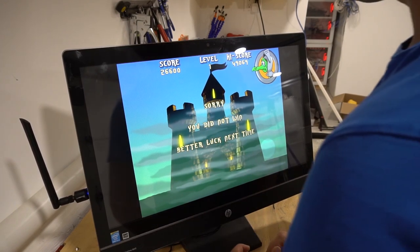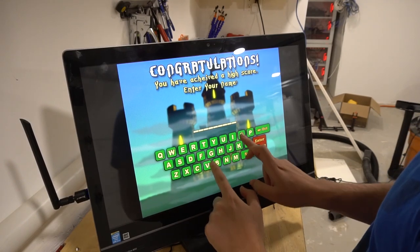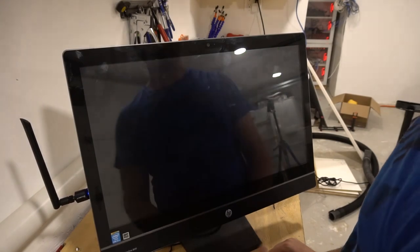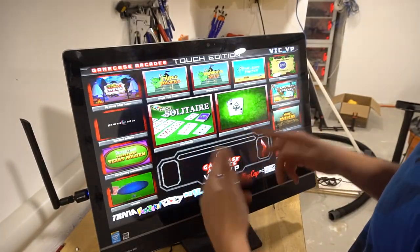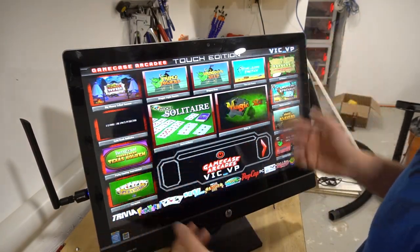So there you guys have it — another card game. Again, strictly card games; you will not find casino games on this. Once you exit, exit one time, one button only. If you exit like twice, it'll think the system crashed and it'll actually exit the whole emulator.